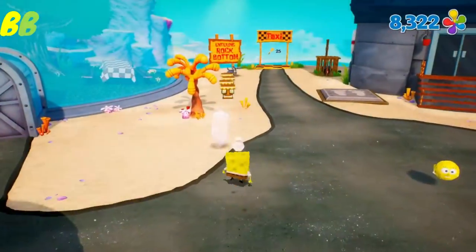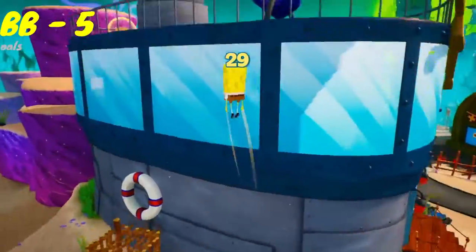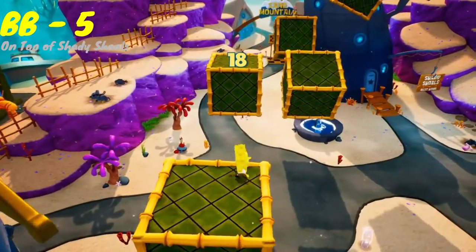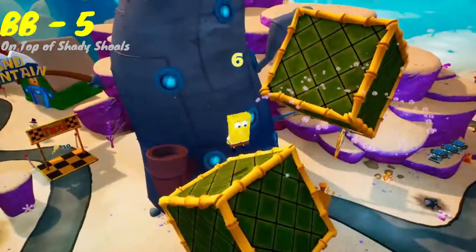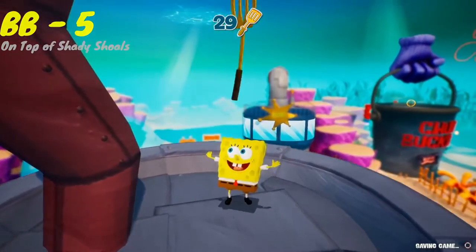There's only one other spatula in this hub area. What you want to do is stand on this pressure plate, bowl into that button, jump on the trampoline. I highly recommend getting this Golden Underwear on top of the police station — that'll help you out in the future. Then you want to jump across all these floating boxes until you get up to the Shady Shoals Spatula. Once you get there, just drop right down, and the next place we'll be going is into the Mermelair.